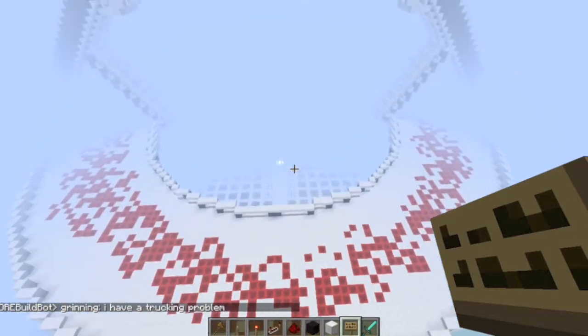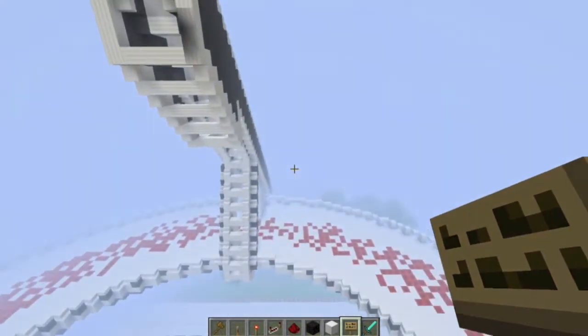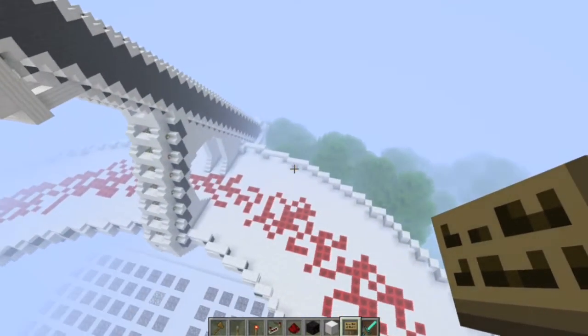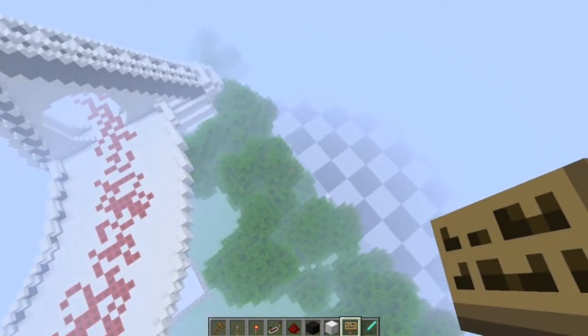As you can see in the bottom left corner, that's chat from the build server. A lot of work's gone into it — I myself have put a lot of time into it. I can't code, so I didn't exactly help with any of the plugins, but you know.